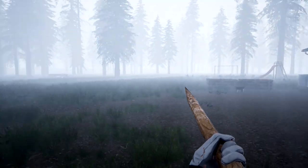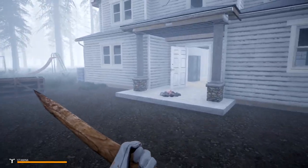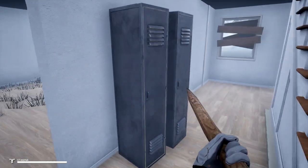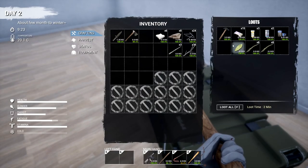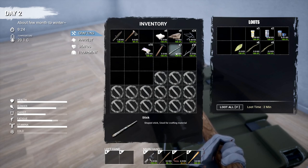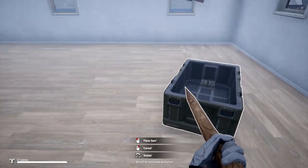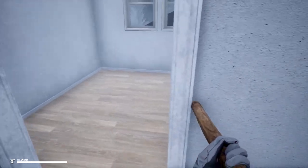Welcome back to Mist Survival. We've gone around and looked for stuff and came back with quite decent loot. We're gonna need our hammer for what we're about to do — we're gonna try and pass the mist. I'm not really in the mood for fighting right now. We have way too much to get done and we don't have that many bullets.